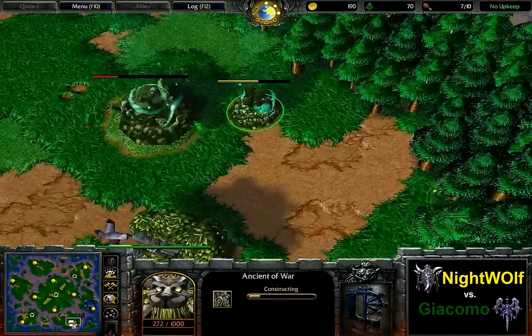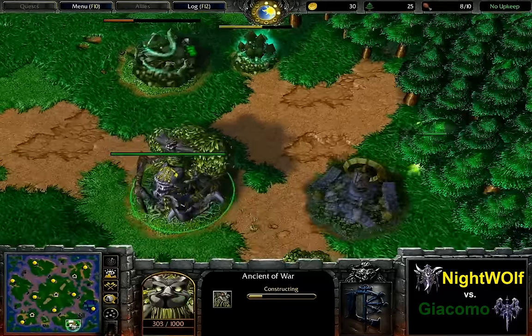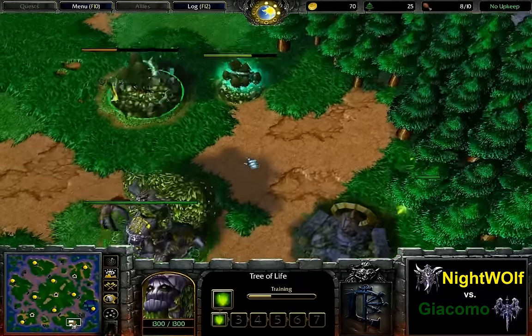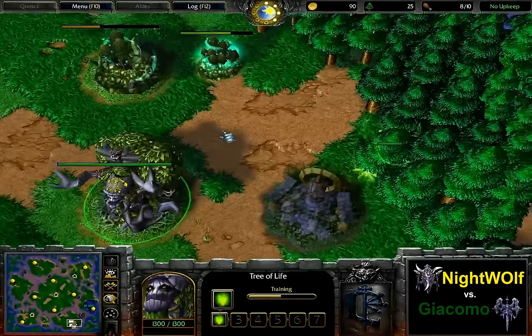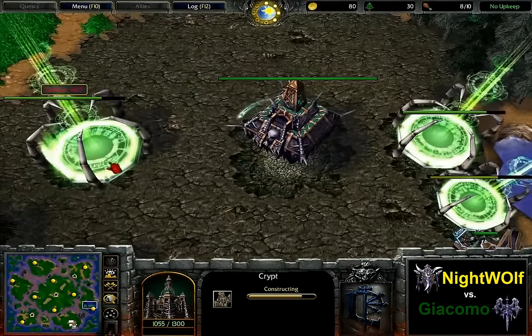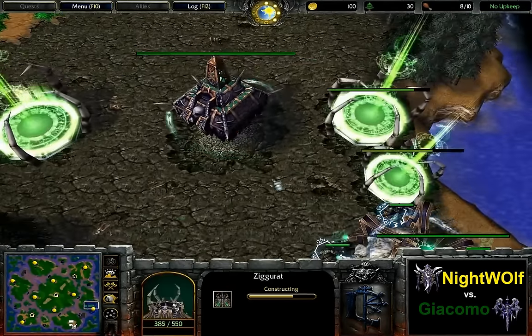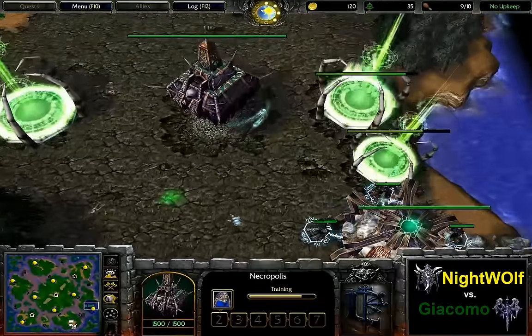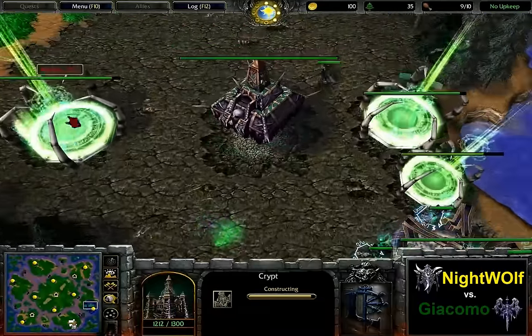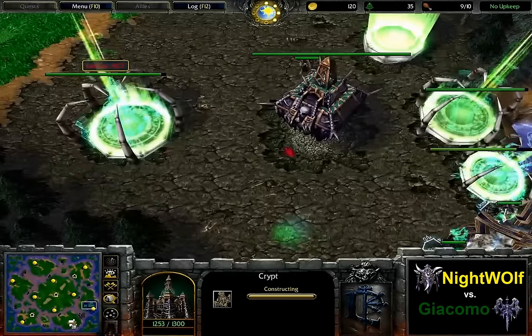As always, the first hero that comes to mind is the Beastmaster back then. Beastmaster, Panda, and a lot of Triads were basically the metagame against the Undead's Gargoyles. On Giacomo's side we do see Crypt, Altar, and Ziggurat so far — probably going to be a ghoul build order, just given that he went for the very early Crypt here.